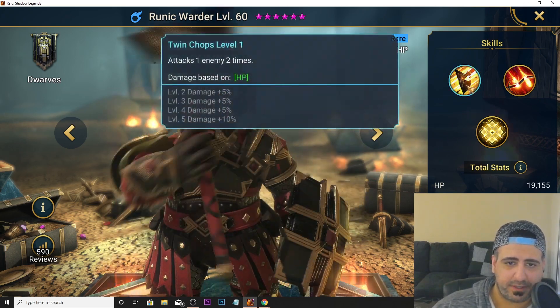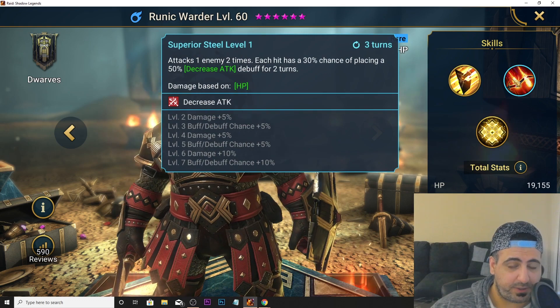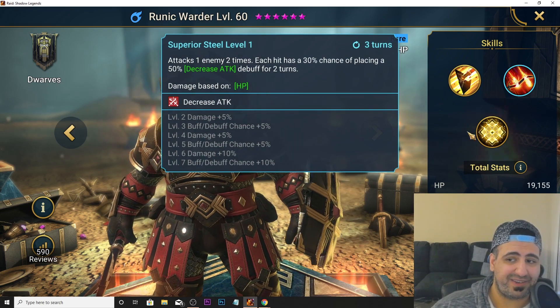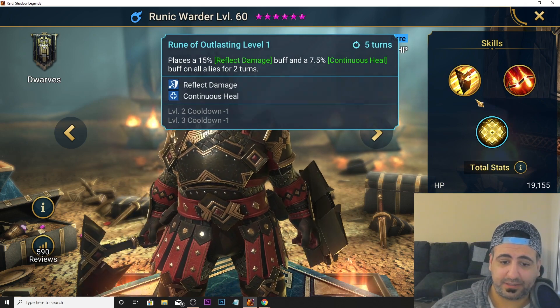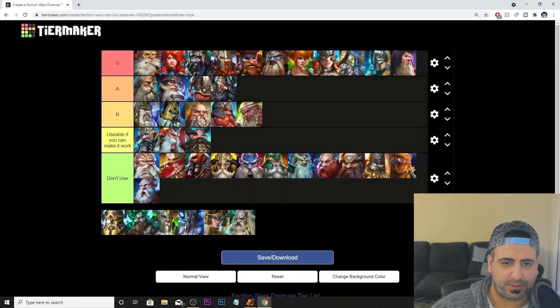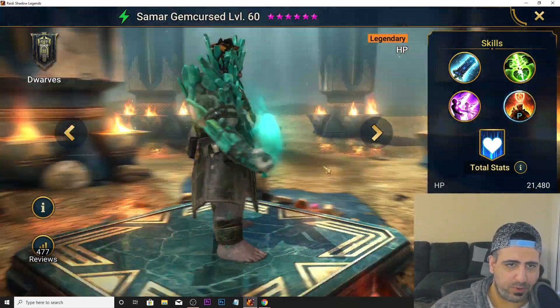Runic Warder has a double hit on A1 and a double hit on A2, each with a 30% chance of placing decreased attack. He has reflect damage and continuous heal for all allies. He's kind of mediocre for Faction Wars — B tier.